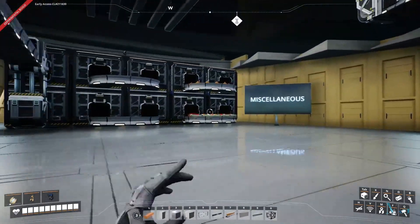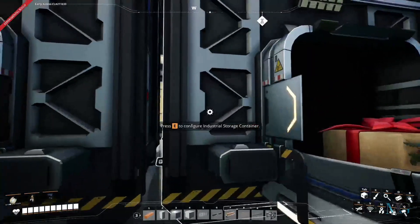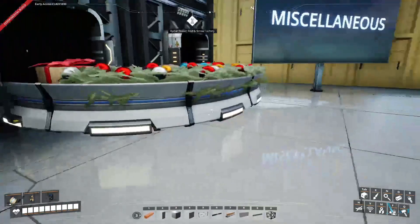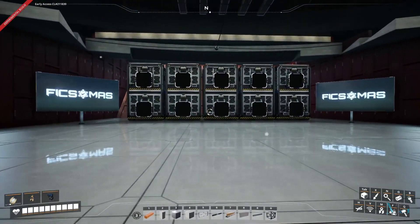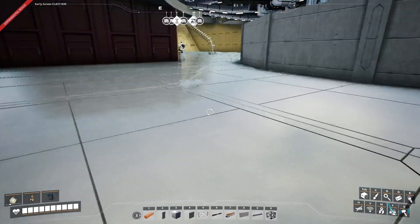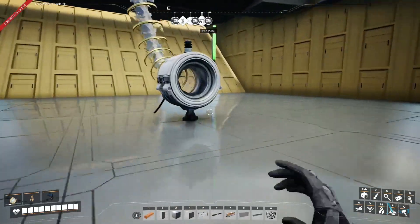This is the miscellaneous chest area — any items that don't have a storage area for them are sent in here, and then I'll come up here and just rearrange everything to its allocated storage container. Over here is the previous years of the Fistmas event. And that's pretty much it for this floor, so we'll go back to the top.